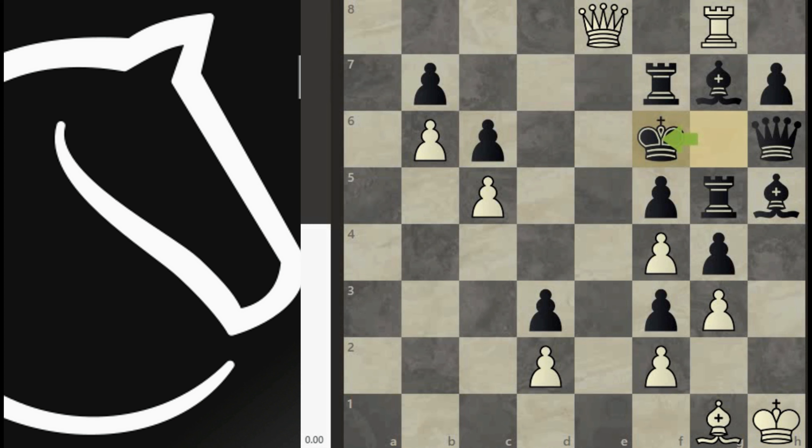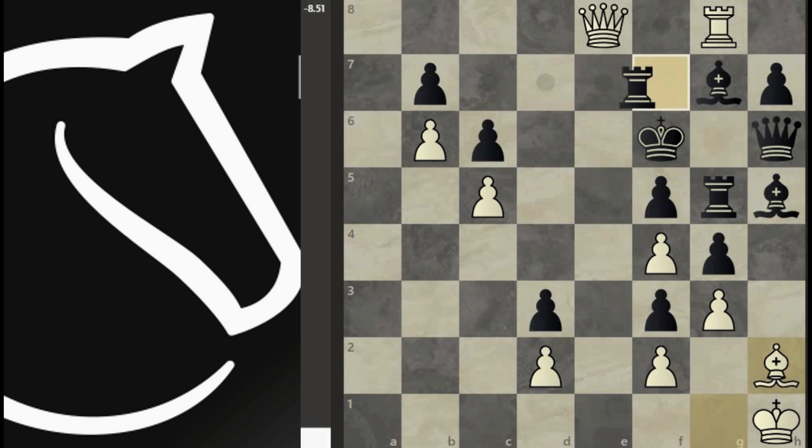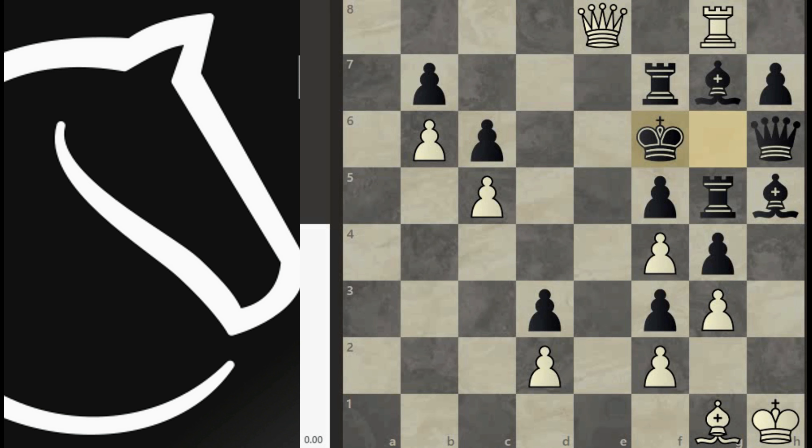Now we have to be very careful. If you move your bishop and go for an instant king march, then it will be a terrible blunder. Because after rook e7, this game is completely winning for black. Hence we have to follow a particular sequence of moves in order to gain one move for our king.